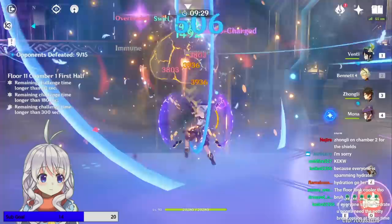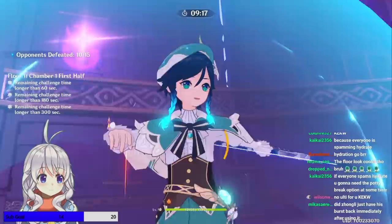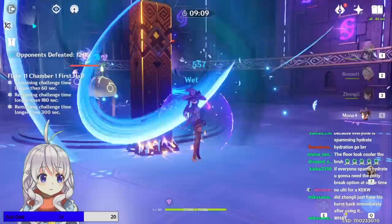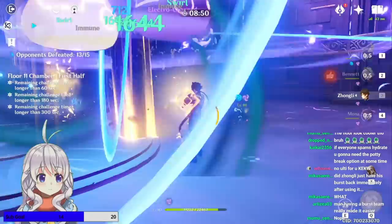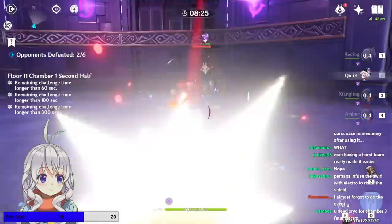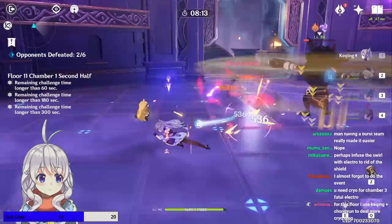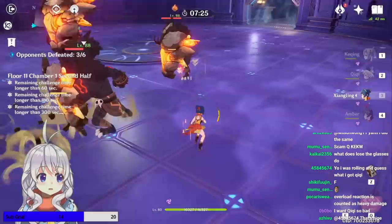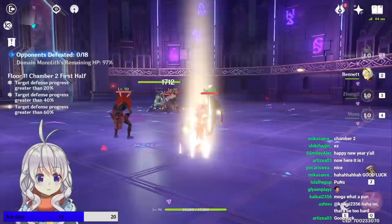Floor 11, Chamber 1 first half is basically just a bunch of Slimes. Floor 11 in general is quite special because it inflicts you with Electro all the time, which drains your ults. This makes it a lot more difficult, because one important thing in Abyss is to have your ults ready — especially for Chamber 3 — since you have to do both halves in three minutes. Floor 11, Chamber 1 second half is fewer but bigger, stronger enemies. I had a bit of a hard time without Geo or any Greatsword users, but Overload eventually did the trick.